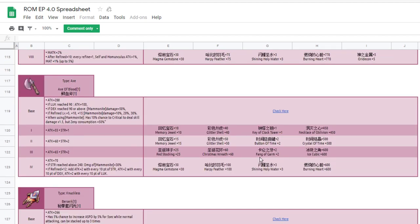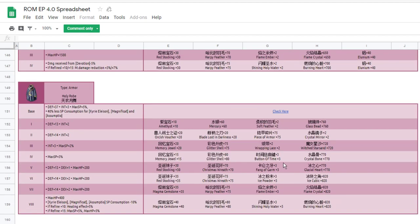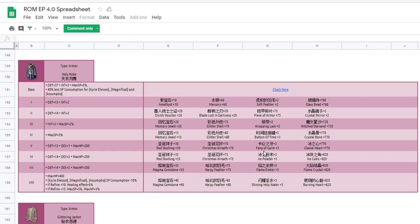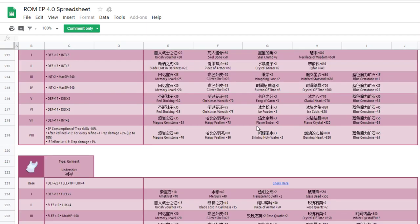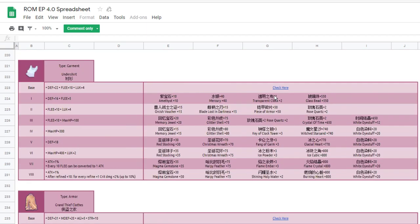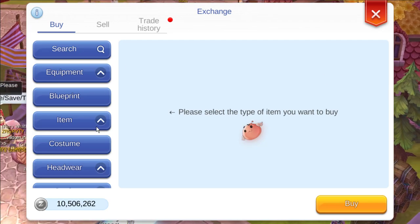These two materials are needed for nearly all equipment, along with left stocking and other items. For some other equipment, it's still the same — next stocking, fan of gum. Let's skip to the undershirt section. Starting from tier 2-5 to tier 2-8, there's a color material. We don't need 80 white color — current white color is at 45k.